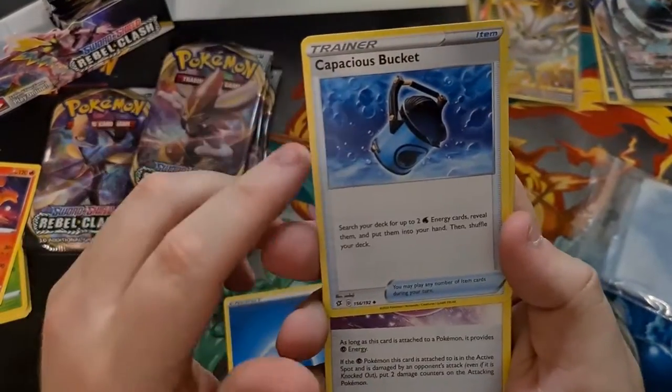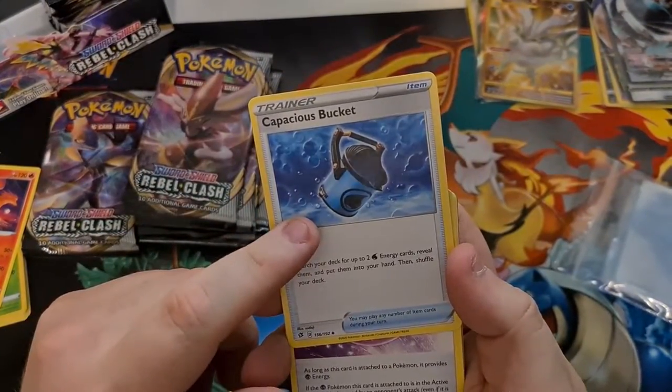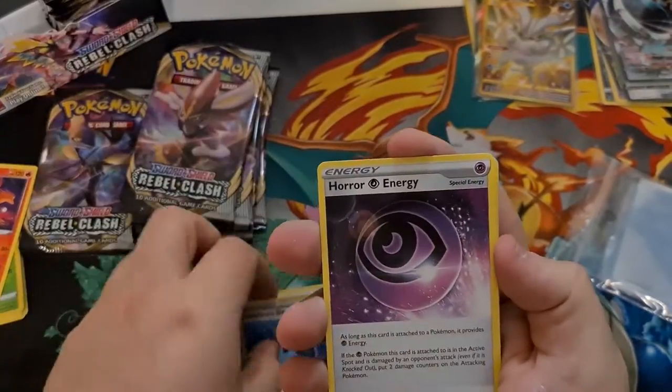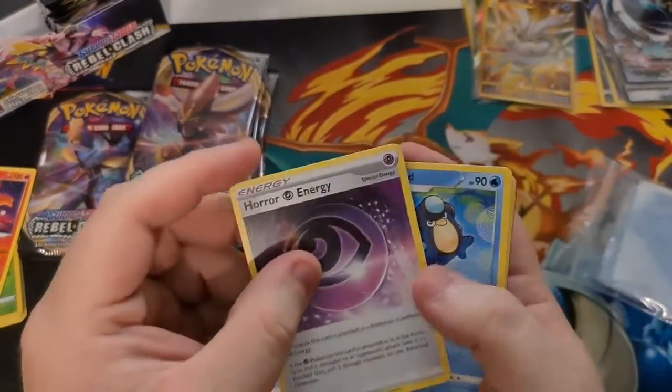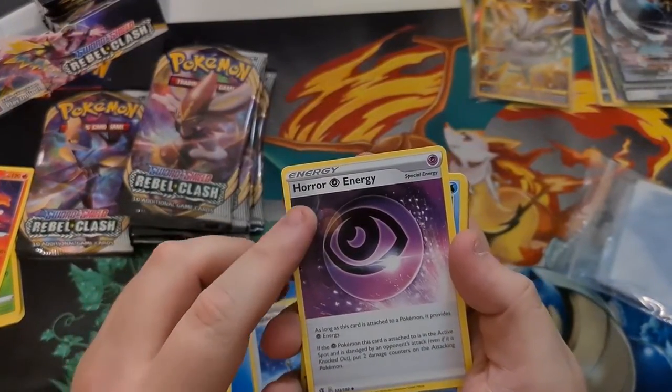Got a rare. Capacious Bucket — there you guys go. I was always wondering what the heck this was called in English. It's called Capacious Bucket. Horror Energy — wait, so does that mean it's called Horror Energy?